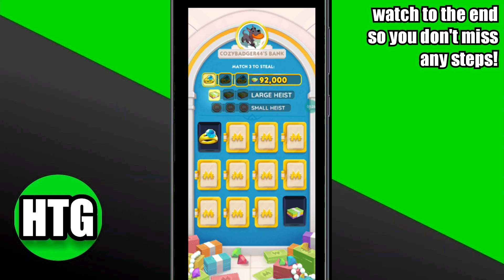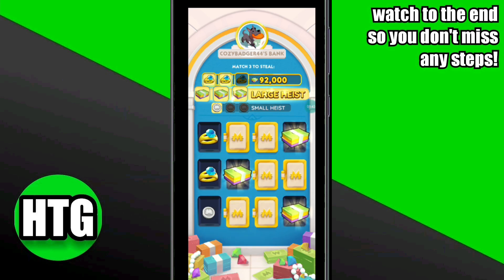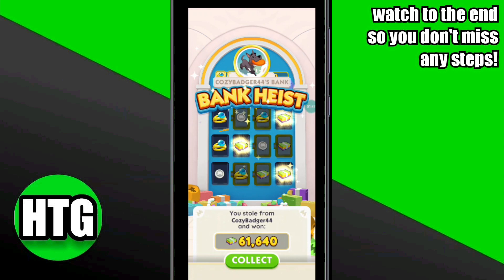If you're lucky enough to win all three rings, then you will get a higher reward. You have to select the tiles wisely in order to win higher rewards. As you can see, I have two rings and two cash rewards — and here I match these three cash reward boxes.